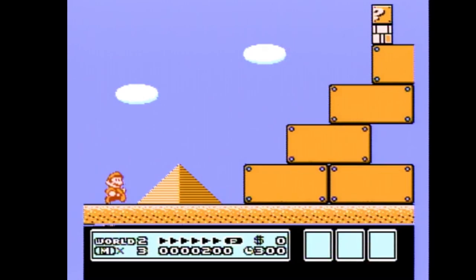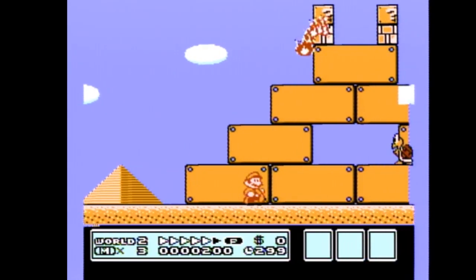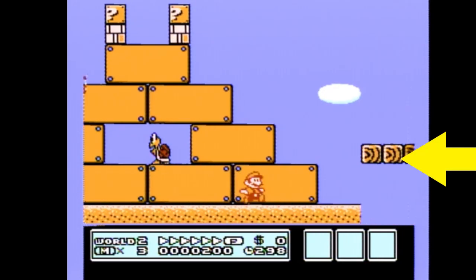Like most levels, we will be starting with holding B and forward, and we'll be running until we see the three horizontal brown blocks. Using a small jump, we can get on top of them, and on the last block, do a medium slash big jump to get on top of the second last orange pyramid block.